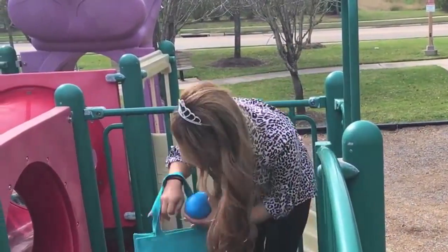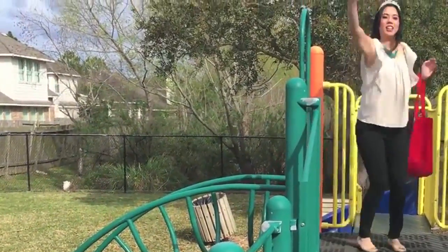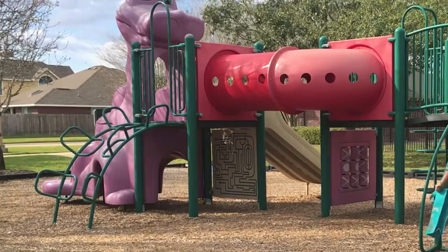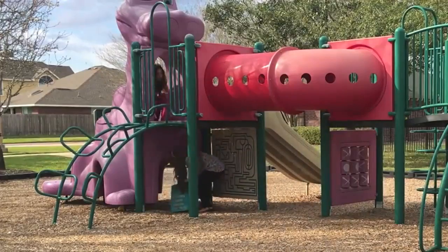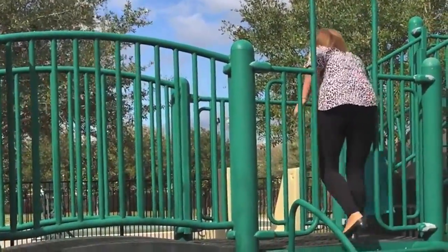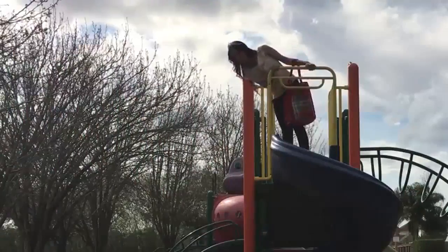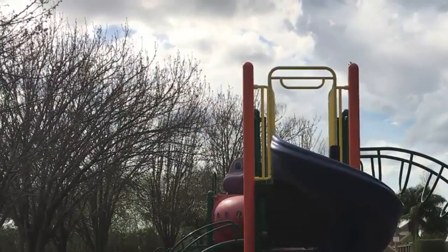Oh, I see a blue egg. Oh, I see another one. I'm coming for you, Yogi! I found another one. Let's see what we can find. We can't let Princess Fia win. I see a green egg. Put that in the bag. Oh, I see a yellow egg. I see an orange egg. I'm coming up, coming down! I see another egg.